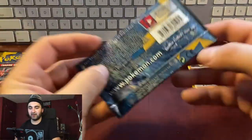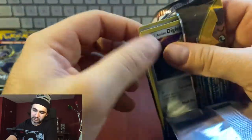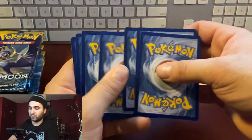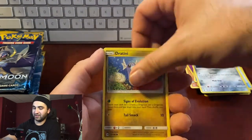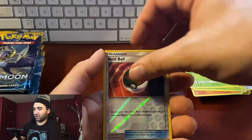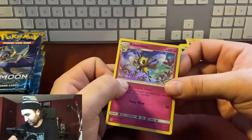We got a hollow and a GX — can we keep it going? Let's pick this one. Pack twenty-one: psychic energy, psychic energy, Alolan Persian, Wishiwashi, Rare Candy, Diglett, Dratini, Sandygast, Morelull, Fomantis, Nest Ball, reverse hollow — come on three in a row! Hollow Oricorio — nice! Is that a scratch? Nope, doesn't look like it — we're good.